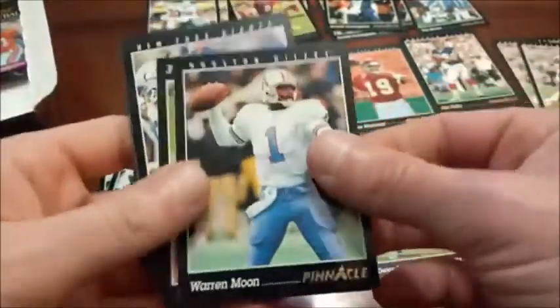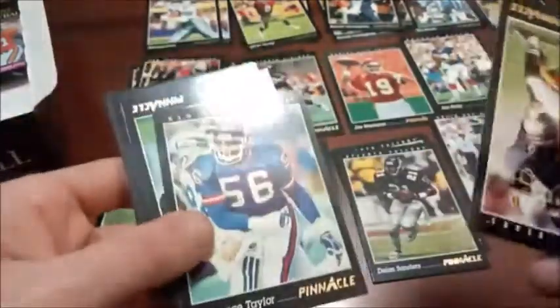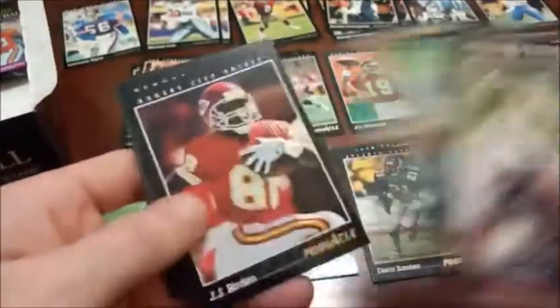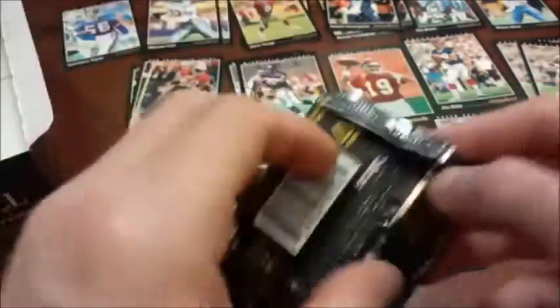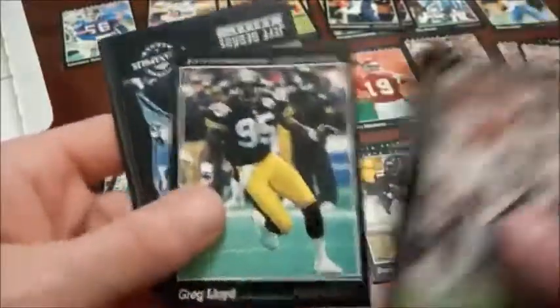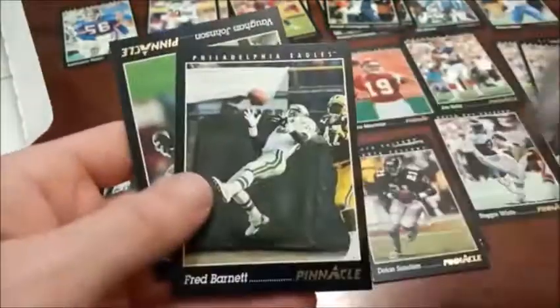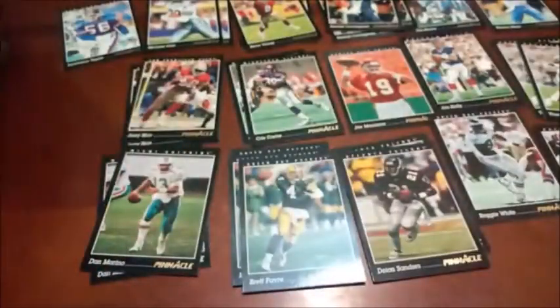First time seeing Warren Moon — he didn't really take a dig to the top, so we'll set him down. Lawrence Taylor — another nice one, first time seeing that one in this box. No sign of Elway yet either. There's another Brett Favre — third time around on him. Todd Scott, and then Eric Hill the Cardinals linebacker as we hit our final two packs. Come on Pinnacle — give us something. I'll take a Team 2001. Every time I bring up a card it seems to show up, so maybe that will be the case here. Jeff George, Steve Tasker, James Lofton, Richard Dent, Fred Barnett, and then Vaughn Johnson as we reach our final pack.